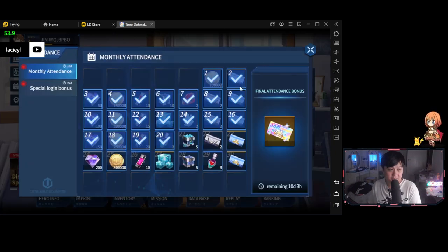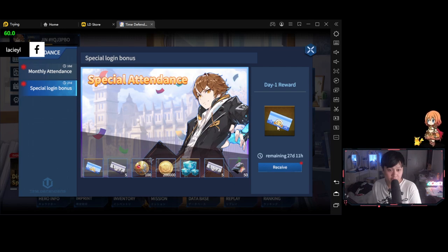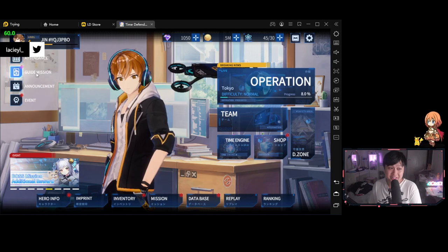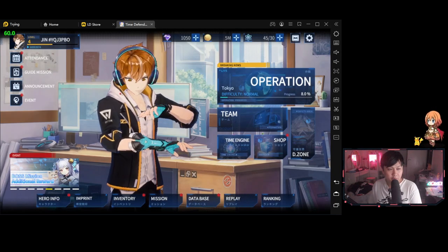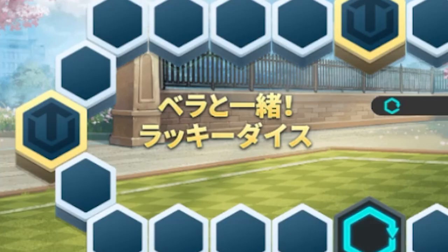Let's move on to have a look at some of the other systems. We've got the attendance system — very standard special login. We've got some missions over here. The more I look at the interface, the more I feel like it's quite overwhelming. There is quite a lot going on.